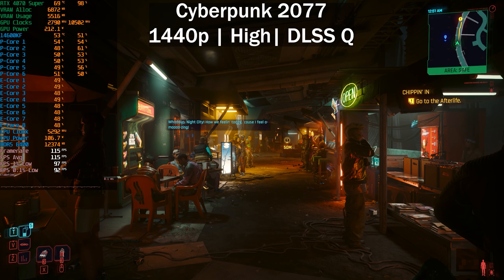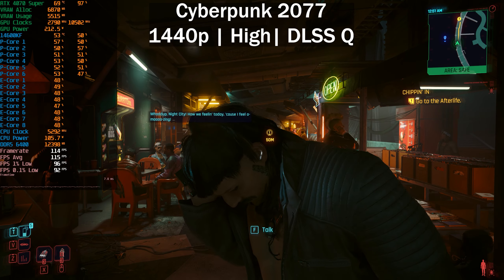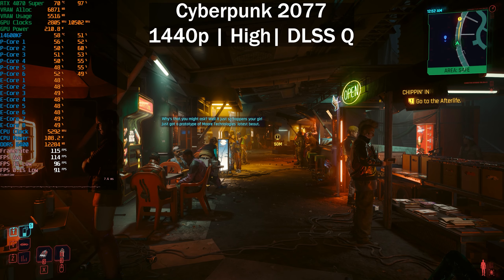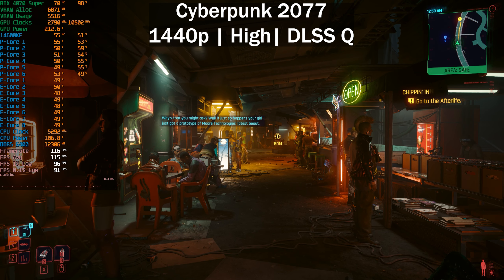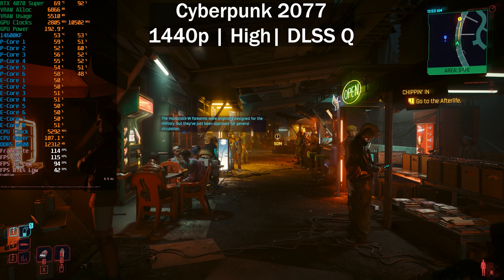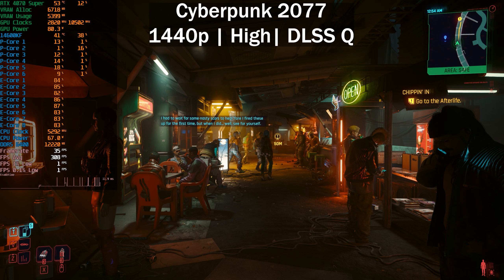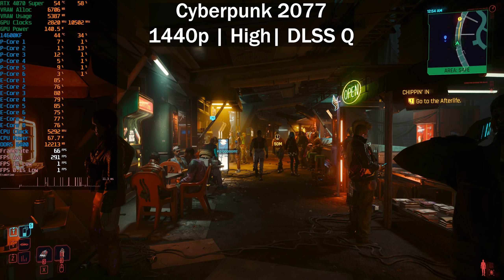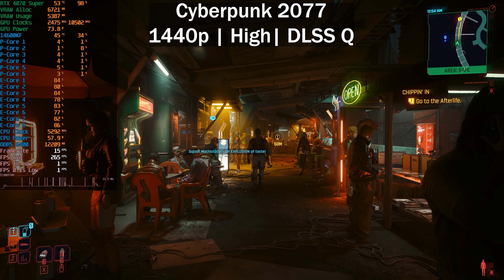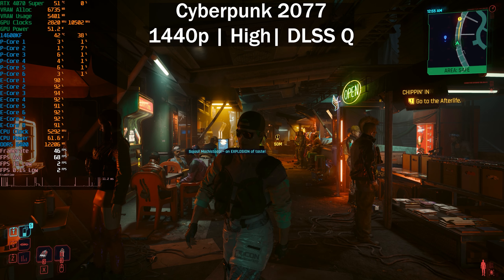Next is Cyberpunk 2077 at 1440p on the high preset with DLSS Quality and no frame generation — basically realistic playing settings. We're getting around 115 frames per second. Once we disable the P-cores — spoiler alert — it's completely unplayable. This is not YouTube hitching; this is the game. Our 1% and 0.1% lows are sitting at one frame per second, dipping to zero at times.